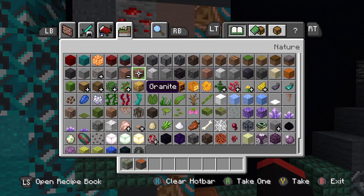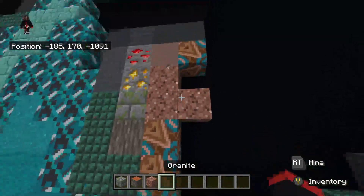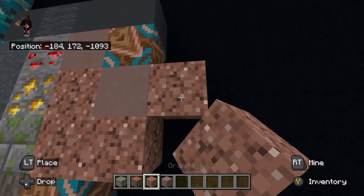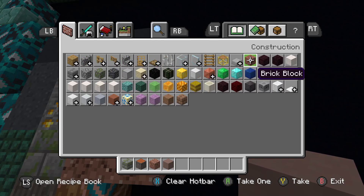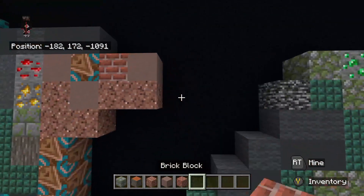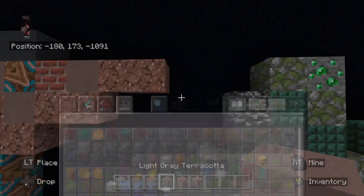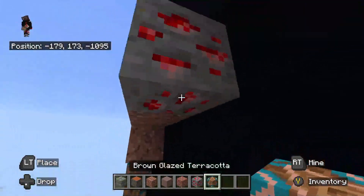To the right of the mossy stone bricks, place granite going up two, going to the right. At the bottom of the granite, place another granite. On top of the right granite, place light gray terracotta. To the right of the light gray terracotta, place granite to the right — one, two. On top of the left granite, place a brick block. To the right of the brick block, place light gray terracotta. Right of that, place granite to the right — one, two. To the right of the granite, place redstone ore. Underneath the redstone ore, place brown glazed terracotta.